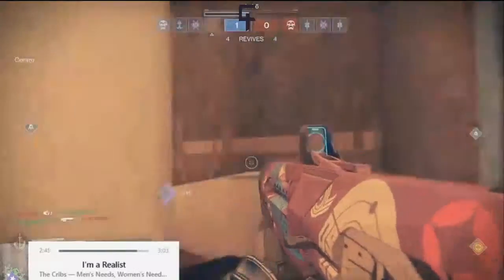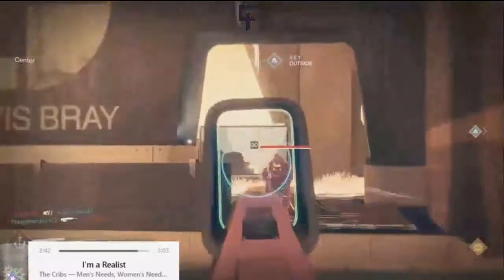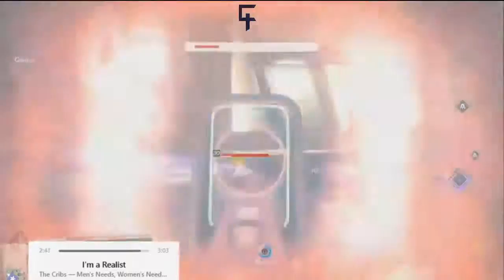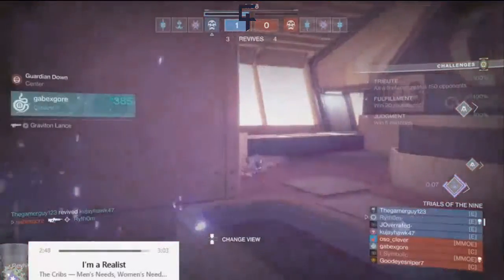Going into the next round. We'll see if Rhythm is a little bit less aggressive. Kuja falls instantly though. Gamer getting a response kill — one for one trade overall now. That Warhammer is crowning, doing a lot of work for the enemy. Rhythm might fall here, and he does.